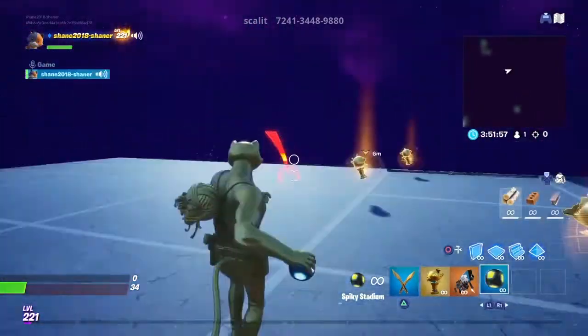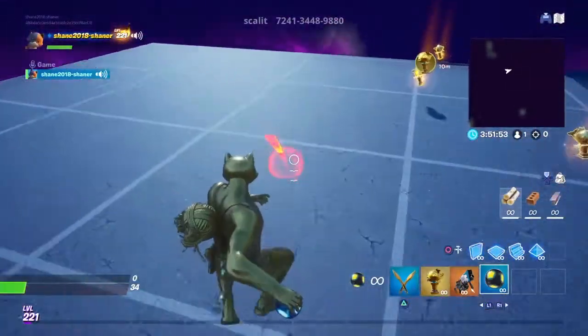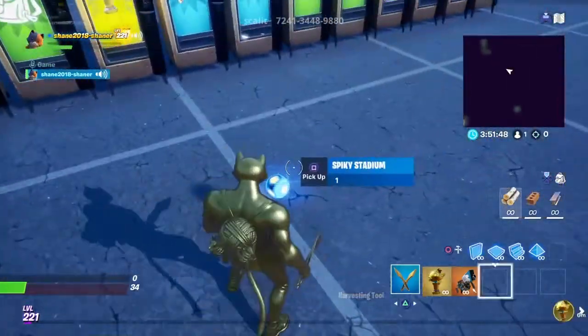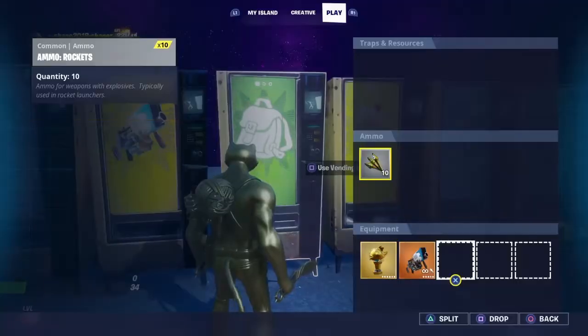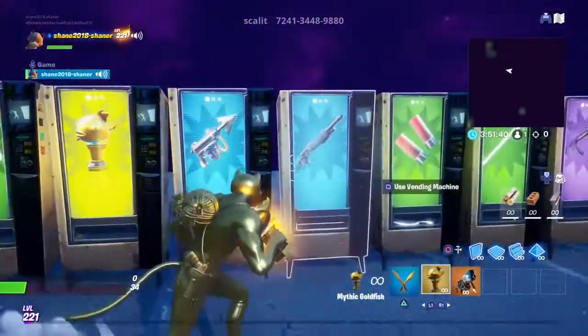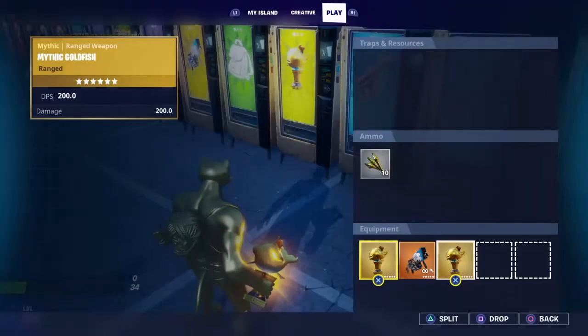Okay, I thought that was getting knocked out. What is this? It's like a new portafort — you can't place it anyway. Spiky stadium. Well, that is... money, it looks like. Yeah, this does 200 damage.